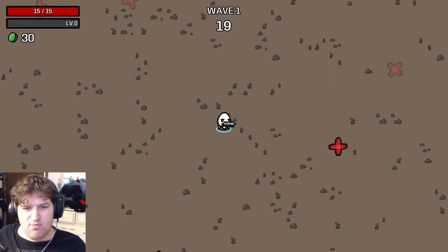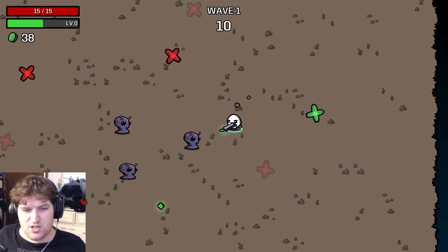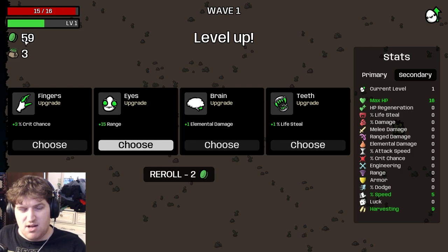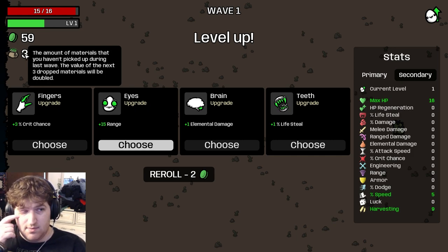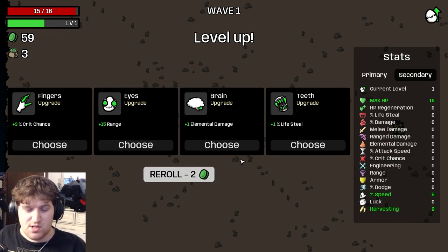The combat wave is pretty simple — honestly the least important part of the game. It's a distraction to see what you've built. Try not to get hit, try to pick up materials. The top value shows how much money you picked up during that round, and the second value is anything you didn't pick up. Anything left on the ground is added to the next wave — so those first few materials in the next wave are worth twice as much. Leaving stuff isn't the end of the world, but don't leave everything since there is inflation in the game.